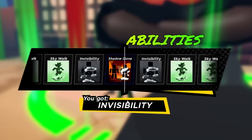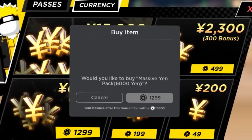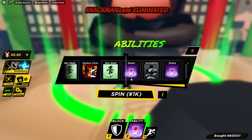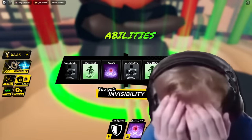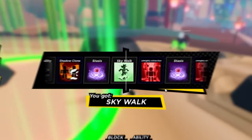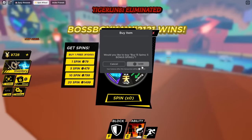I think we go until we get an epic or a legendary. I don't know how many of those there are, and it might take a while. We need to add more spins. Let's buy 6,000 yen, which gives us a few spins — only six spins, which is crazy. I'm getting nothing. Invisibility again. These abilities don't exist on here. It's a scam.